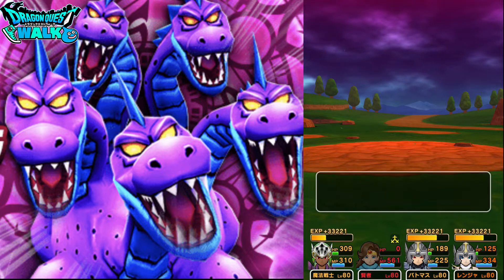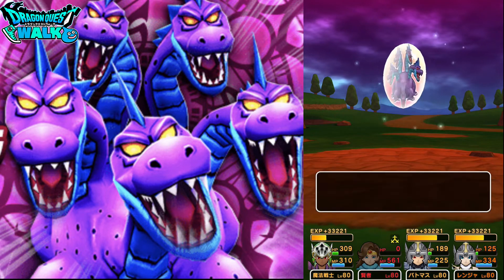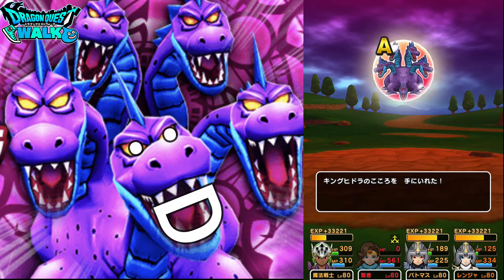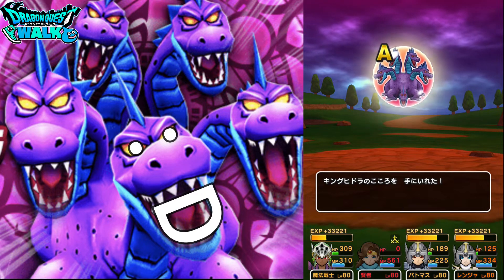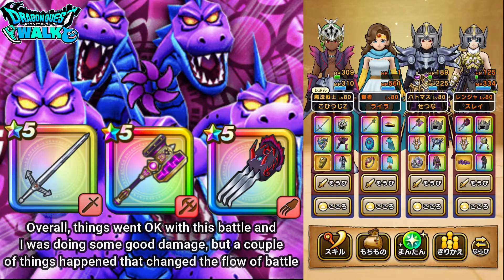So that was my battle against King Hirura with my Dorma team. And I got an Acele — oh nice! So that was my battle again with King Hirura using my Dorma team, and things actually went okay for this particular battle.